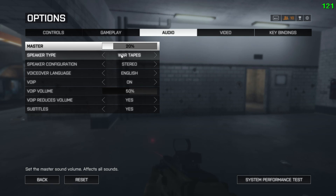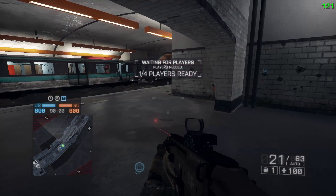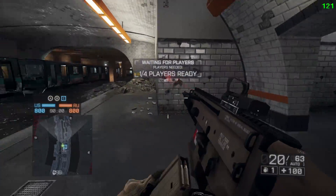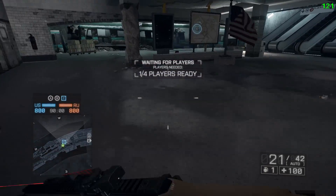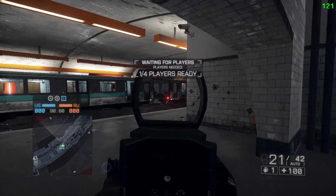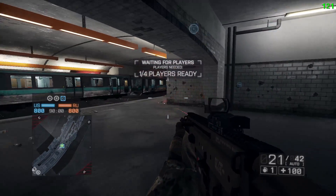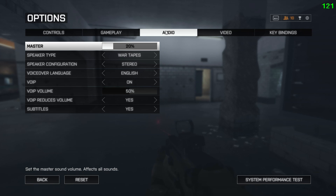Under the audio tab, the only thing that matters is the speaker type. The two I'd recommend are either headphones or war tapes. I use war tapes so I can hear sounds like gun reloading, people throwing grenades, running around in water, and jumping. A lot of the smaller sounds are more amplified with war tapes, so I can hear where my enemies are more easily. Otherwise, headphones are the other option I'd recommend.